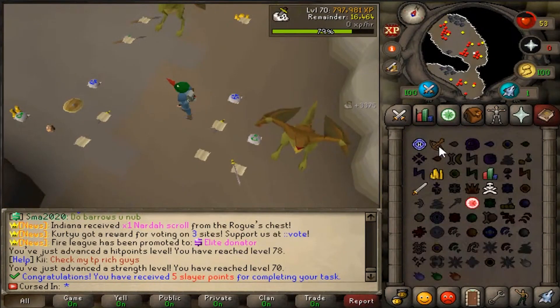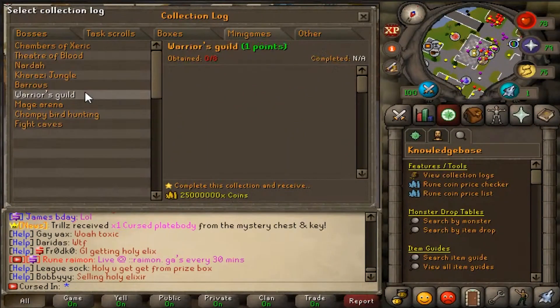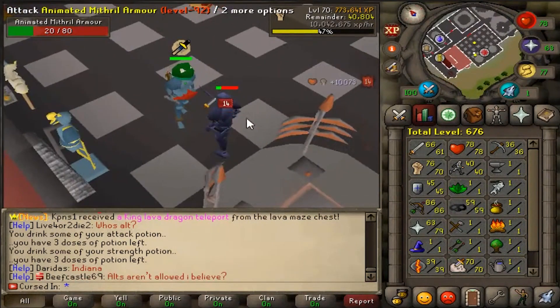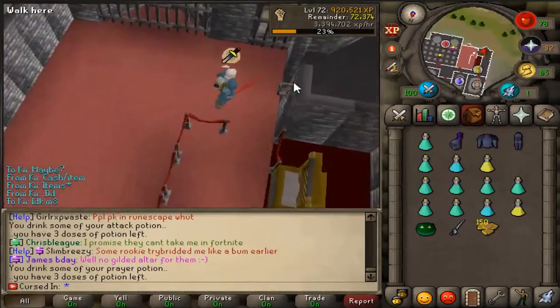Cockatrice task — five Slayer points, nice. Let's go ahead and get started on the Warrior Guild grind. The collection log reward for workers: 25 mil cash. Dragon Defender is pretty essential, so let's camp this out. This is true Deadman mode-esque, having to camp spawns.